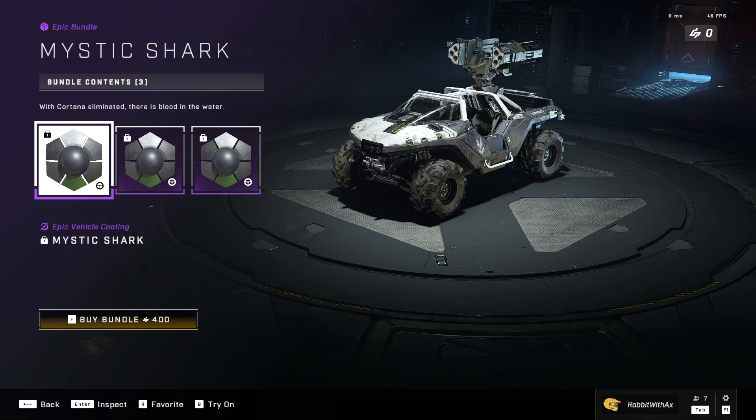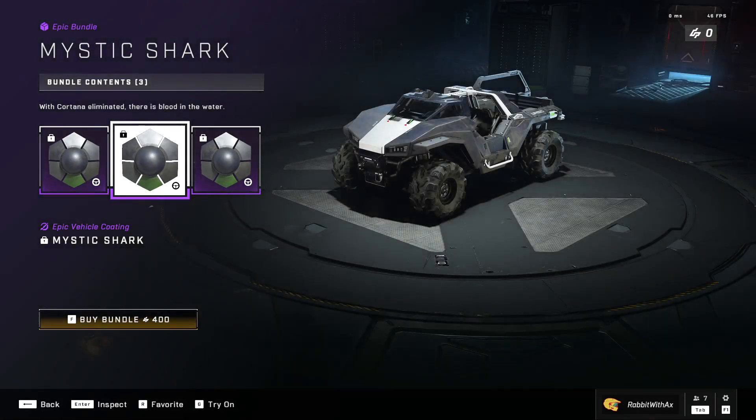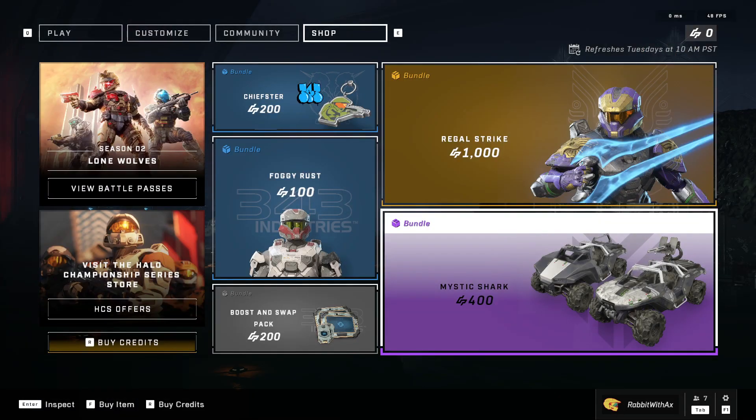And finally we have the Mystic Shark for the various UNSC vehicles — it's all the four-wheelers, all the warthogs. Not bad for 400 if you're into that.